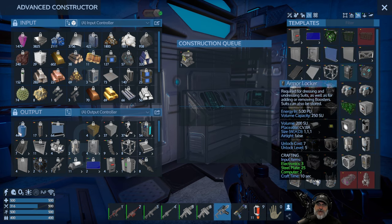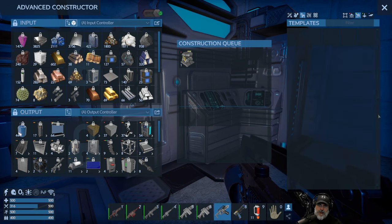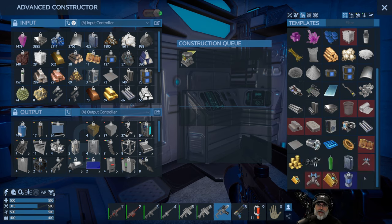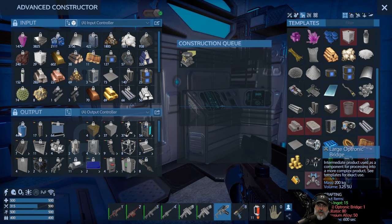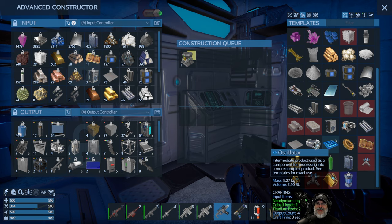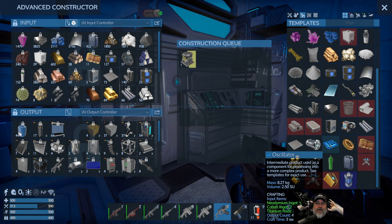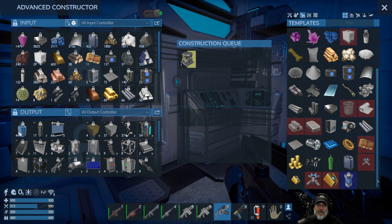We're still looking for tier three upgrades to our capital vessel. We have everything we need except for the two large optronic bridges. Can we even make one large optronic bridge? Let's take a look. No Zaskosium oscillators - 80 oscillators, that's a lot. So we need a bunch of neo and a bunch of cobalt. I think I have the titanium covered. We got so much titanium. I never actually razed that place all the way to the ground either - there's still a lot of blocks left we could go back and get.